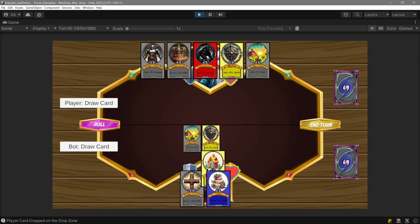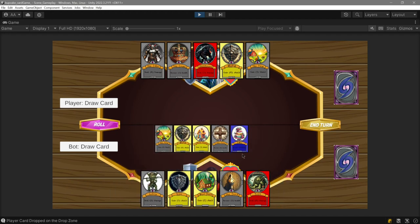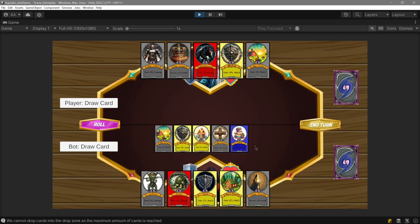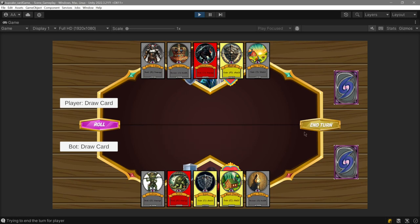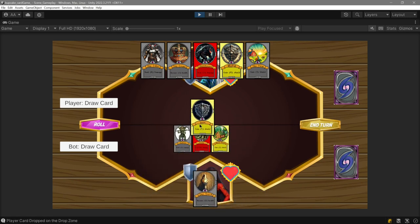We can basically drag and drop the cards over here. I also have some checks so you won't be able to put more than five cards on the table. You can see that these cards are not on the table. If I click Enter, the cards just disappear and I can continue putting cards over here.